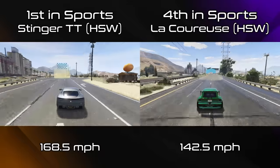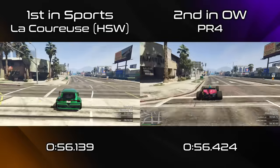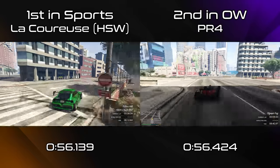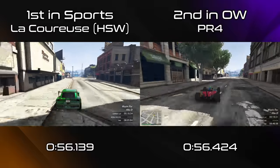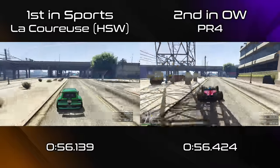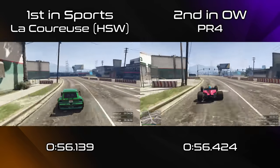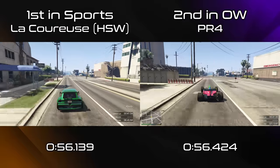But none of this is really surprising. Rockstar have made a habit of this over the years — whether it was the T20 being released a month after the new best supercar in the Osiris and then subsequently beating it, or the Emerus and Krieger releasing a few weeks after the S80RR which held the crown for supers for a short time. Rockstar have made a habit of releasing a new best car in the class that makes you spend all your money, only to render it obsolete a few weeks later. They've never done it to quite this level though — at least the Osiris could compete with the T20 and the S80 could compete with the Emerus and Krieger depending on the track. The new Itali GTO Stinger TT, which cost over 4 million dollars to buy, simply can't compete anymore and nothing can in the sports class.